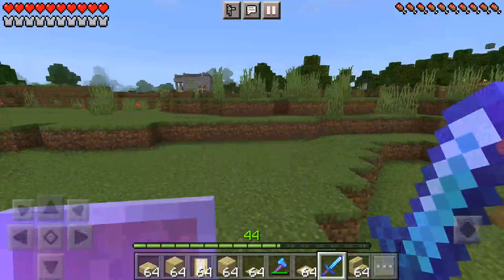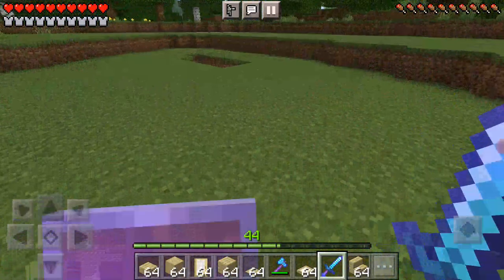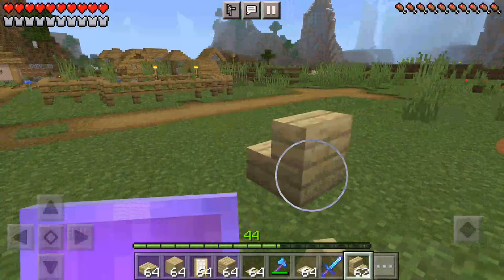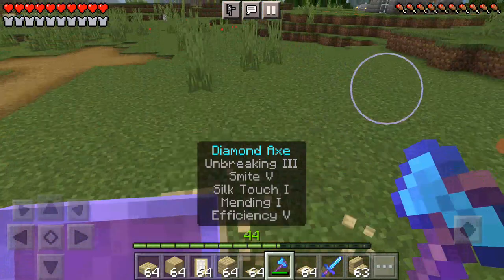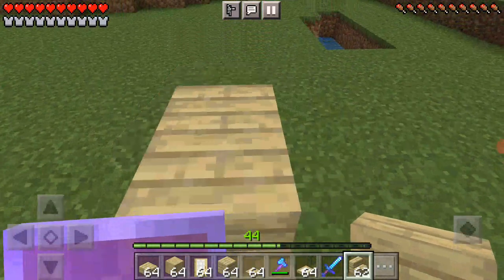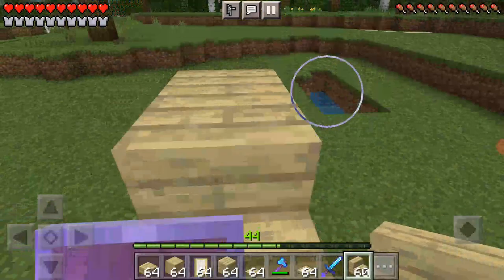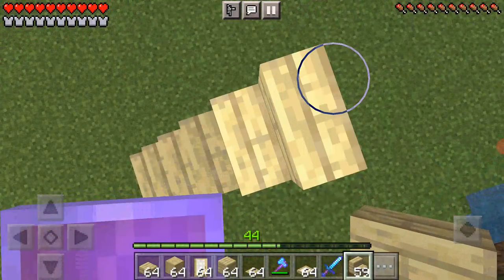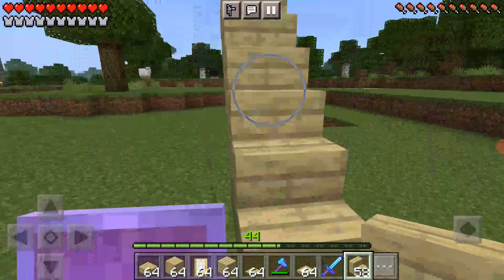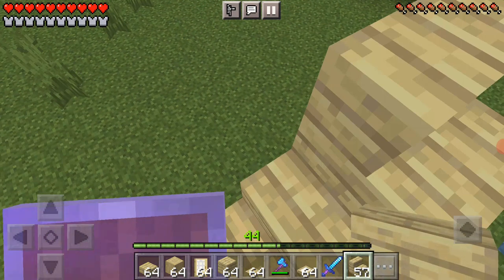I decided the place to actually build it, which was over here. First thing: stairs. Wait, the other way around. Just like that — I like that. And this, like this. But then instead of doing it this way, we do it this way — yeah, like that.